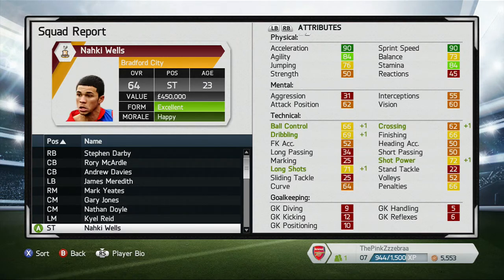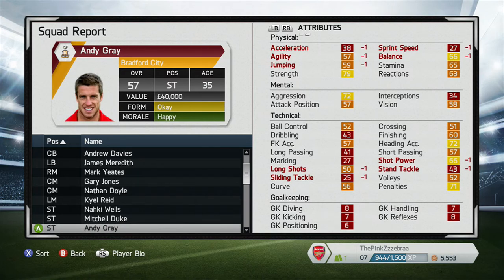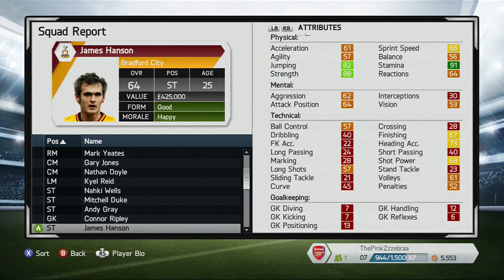Nakiwa has gone up in shot power, long shots, dribbling, ball control and crossing. Duke hasn't gone up yet but we just bought him so yeah. As you can see here you can just pause it here. I don't have any more time this episode to record, so if you have enjoyed this video make sure to leave a like and comment down below, don't forget to subscribe, and I will see you guys in the next video.